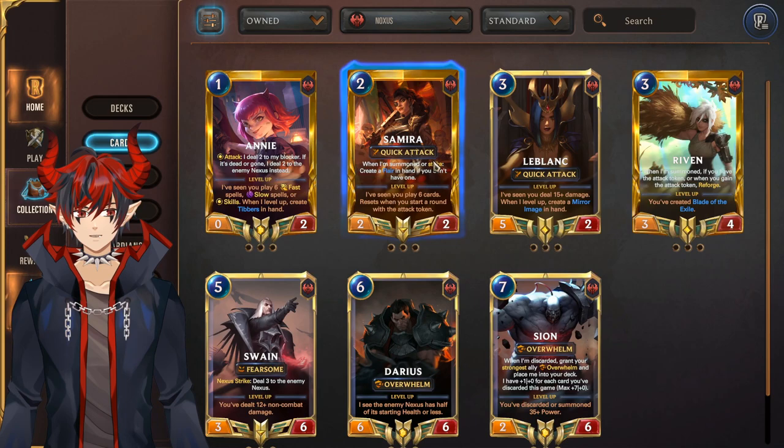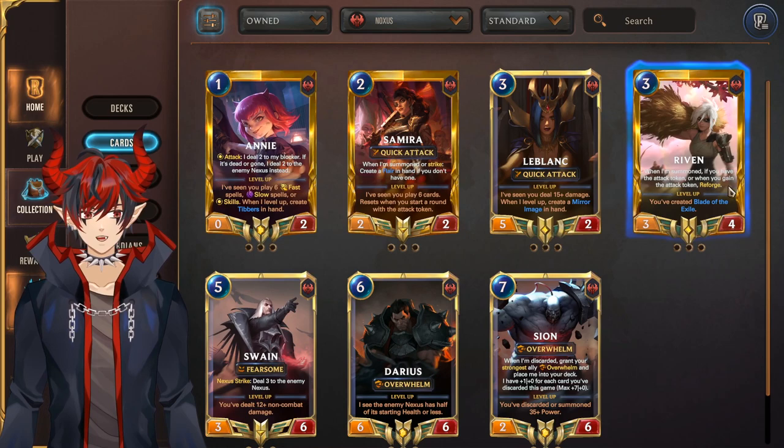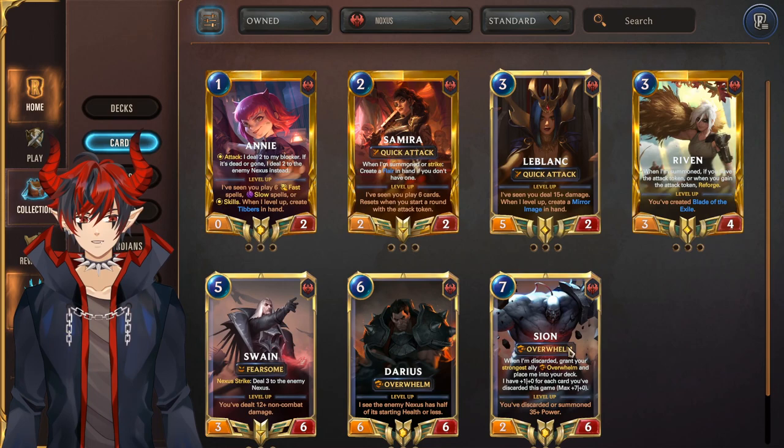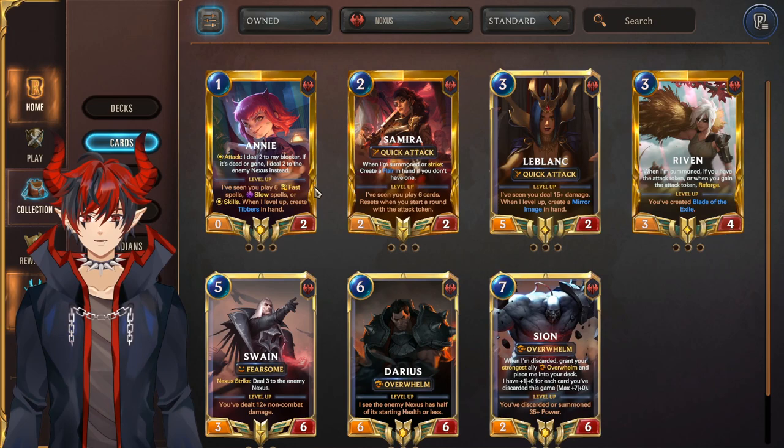Moving on to Noxus, the champions you want to craft are Samira, LeBlanc, Swain, and Annie — definitely the four best Noxus champions. Riven is in a pretty okay spot sometimes with some interesting combo decks, but it's not too often. Darius and Sion you can definitely pass on — don't really need them right now. They're both really mid.